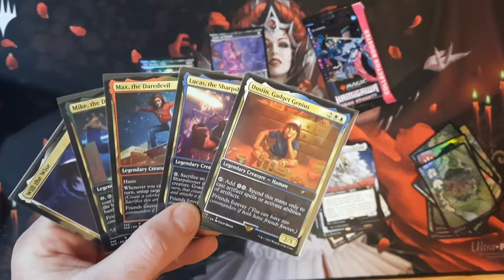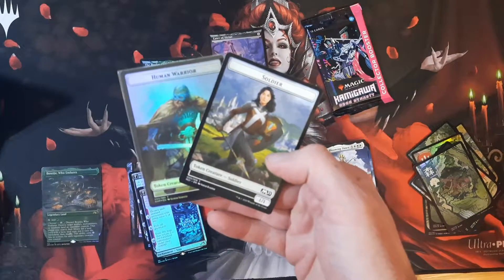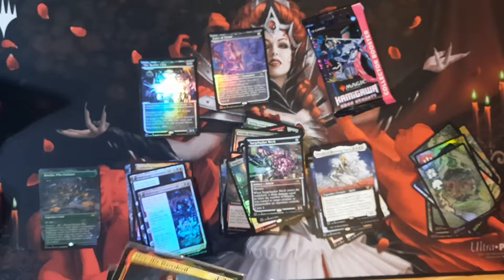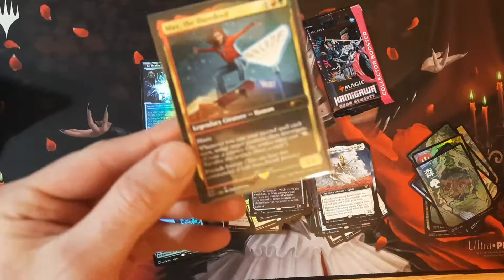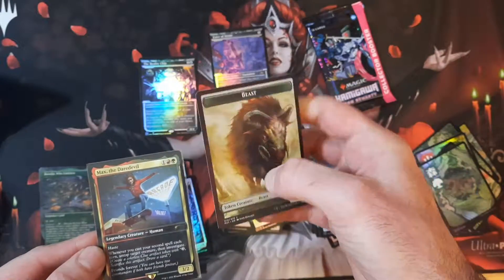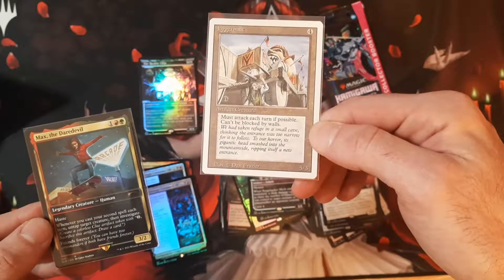Dustin's a 2-3, so any of these kids can kill human soldiers. I guess these kids are just beating their ass. And Max here, being a 3-2 — Max is going to defeat a beast, a 3-3 beast, and she's also going to defeat a Juggernaut, among other creatures.